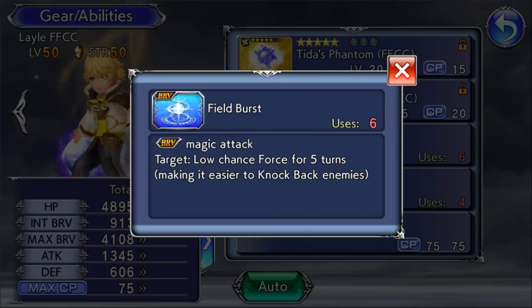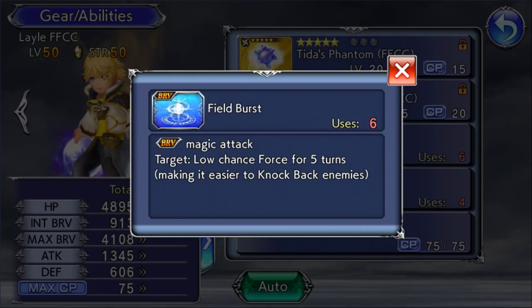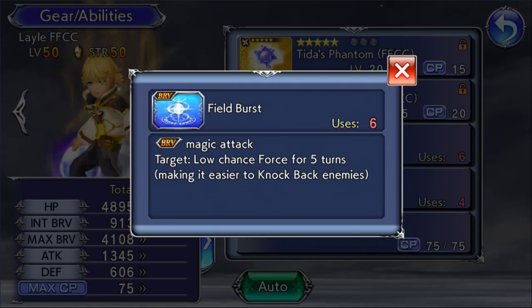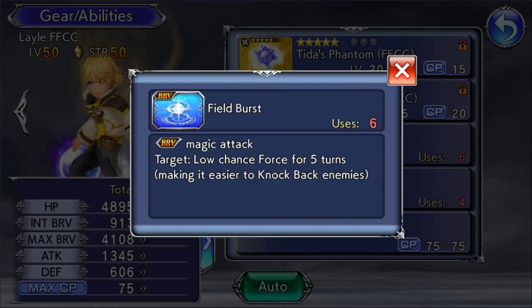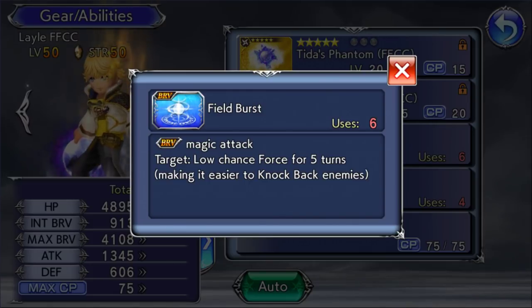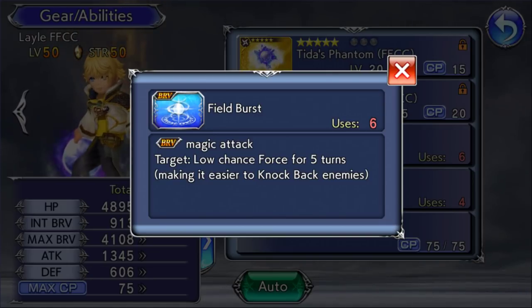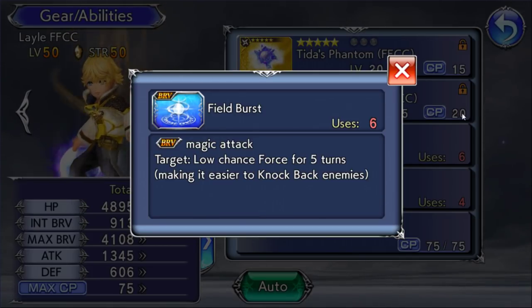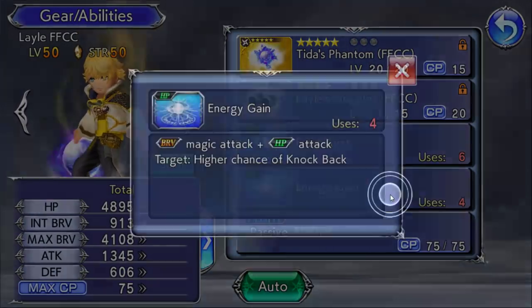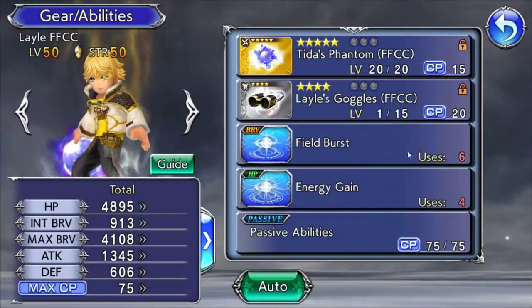Lael is released with Chapter 7, so if you don't have him yet you can unlock him in Chapter 7. His gimmicks are all about the chase mechanics and the field bursts. It goes on to explain the following: the Force debuff specifically has a chase HP value of the enemy. Every enemy has a chase HP. Let's talk about the chase mechanic first because that would make more sense. The energy gain gives you a higher chance of knockback, just to round up the abilities.